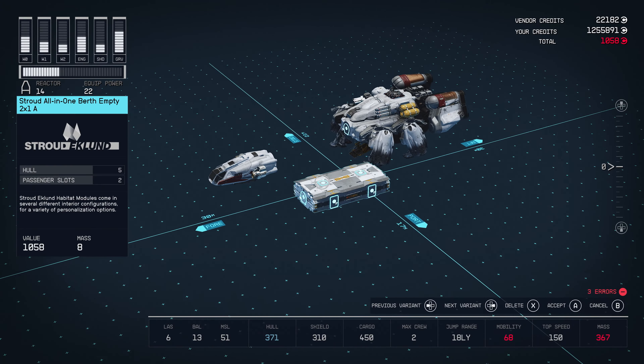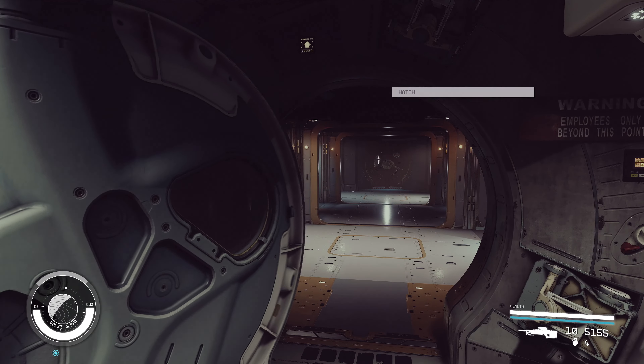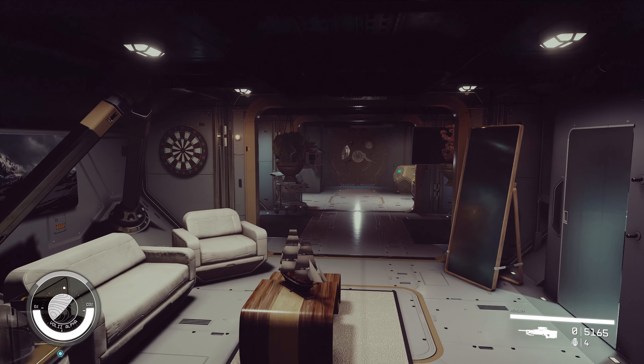In addition to decorate mode, we're also offering a whole new set of empty habs. Instead of pre-furnished habs in the ship builder, we'll have a new set where there's no furniture, no decoration — nothing. It's a total blank slate so players can fill it up with their own stuff and really showcase their own personality on the inside.